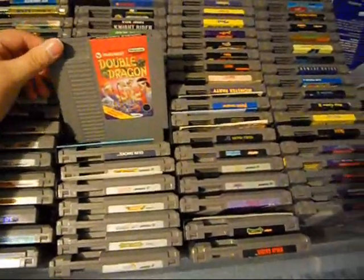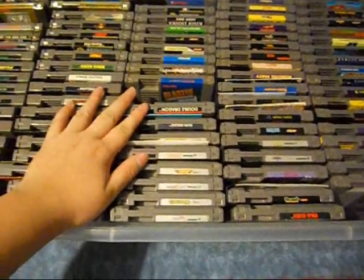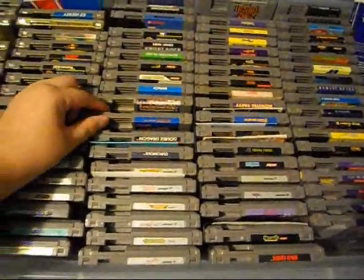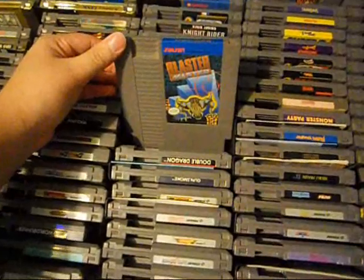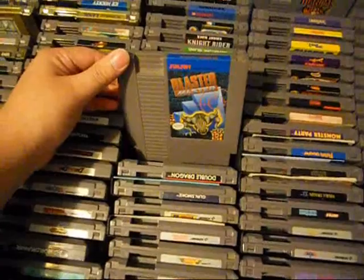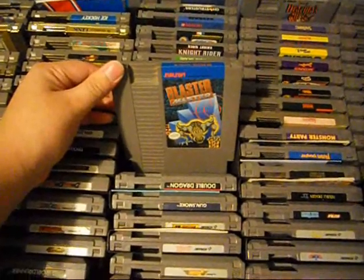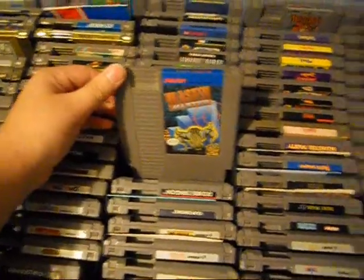Gunsmoke — very fun shooter from Capcom. It's a vertical scrolling shooter and I got the manual with it. Double Dragon — fun beat-em-up, but very tough. I got to the second-to-last boss but I couldn't beat it and lost all my lives. You get way too few lives in this game. But it's still pretty fun — I gotta beat it someday. Blaster Master — Sunsoft has some excellent music and this game is no exception. I got to the third-level boss before losing all my continues, but it's still pretty fun.